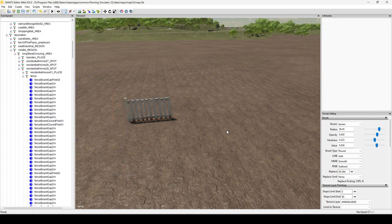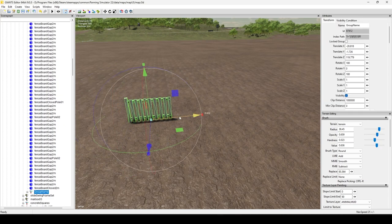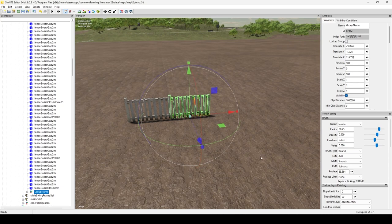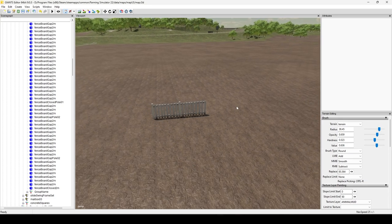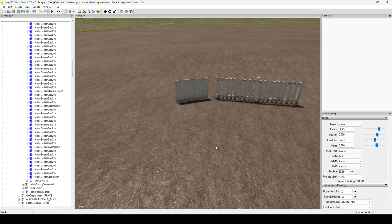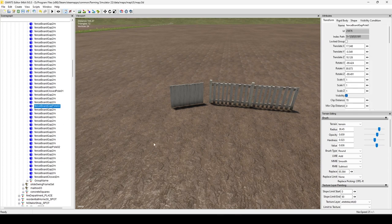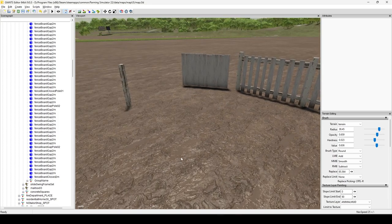Literally all you need is one board gap piece right there and one of the poles. That's it — that's all you need to make the whole fence work. I'd highlight both, make a group, duplicate it, drag it over, and there you go — you can see where I'm going with that. You can make an entire fence that way from just one piece and one pole. Keep it simple — don't download a hundred different things you don't need.